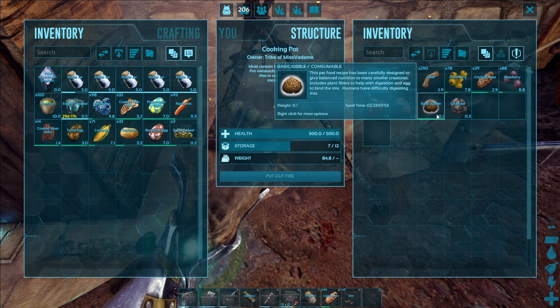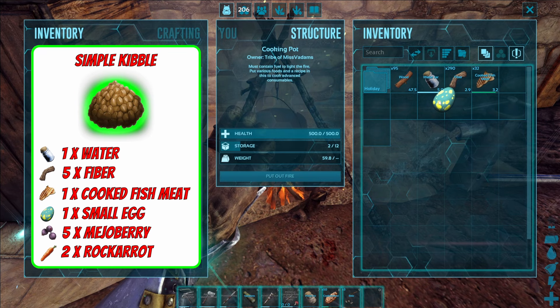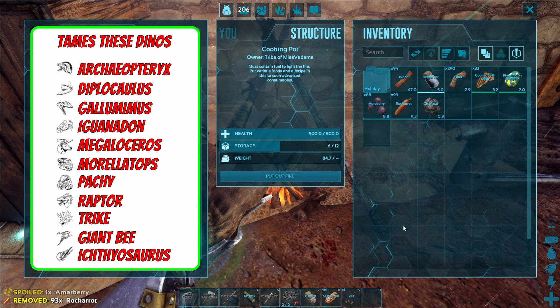For simple kibble we are going to need one cooked fish meat, one small egg which is coming in the form of a pterodon egg, five mejoberries, and two raw carrots. Then again we wait 30 seconds and there we have it — simple kibble created. Fantastic!